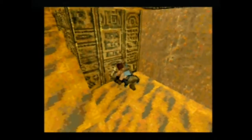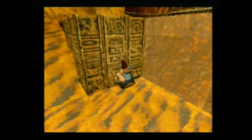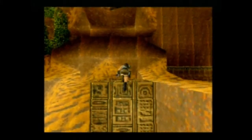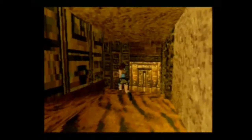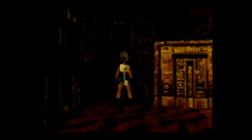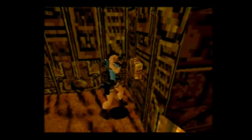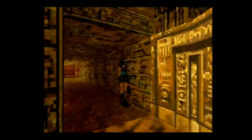Il y a une petite serrure. Je crois qu'il n'y a pas d'ennemis à cet endroit-là. On enfile la clé à l'intérieur — boum — et on continue.